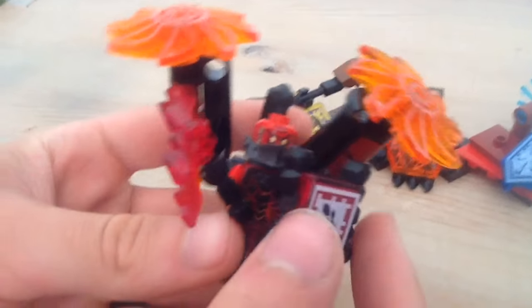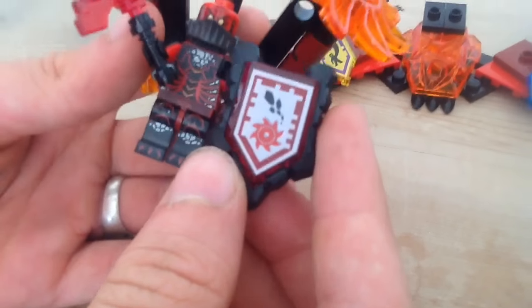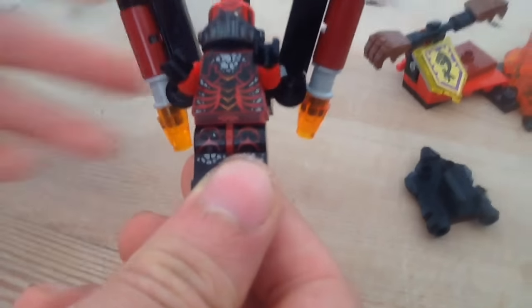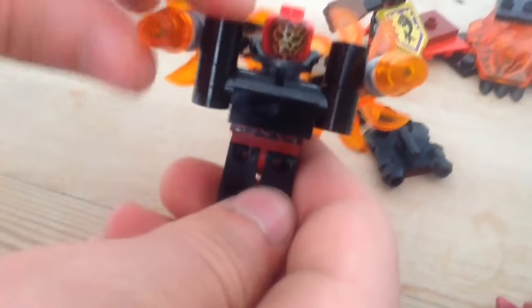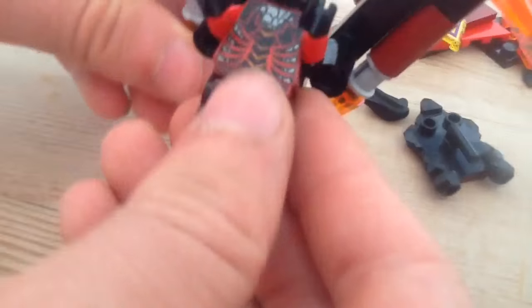So here we have him with his big firepower. You can just take his shield off. He has this printer piece and a really awesome weapon — this is exclusive to this set in this color — and this transparent piece. He has some really great printing on him. He has this hair piece like Nata Khan, and he has these big things on his back so you can make a fire shield and roll it around. You can do it in many different ways and make a lot of different poses.